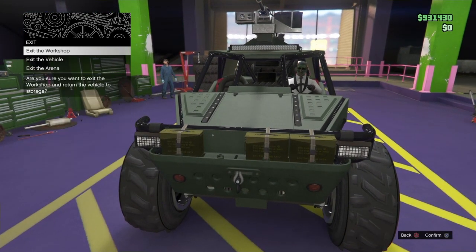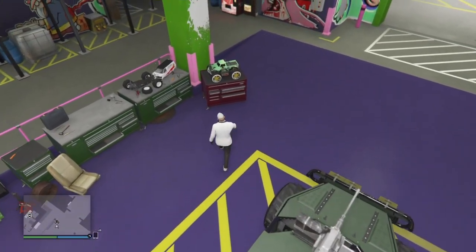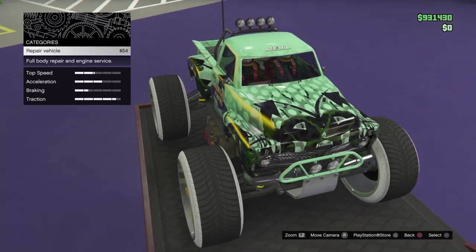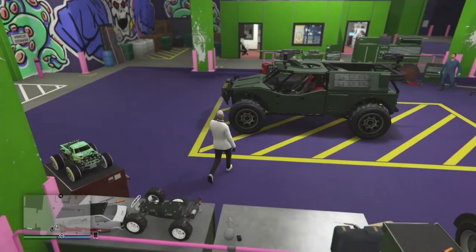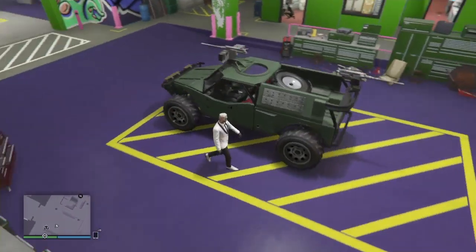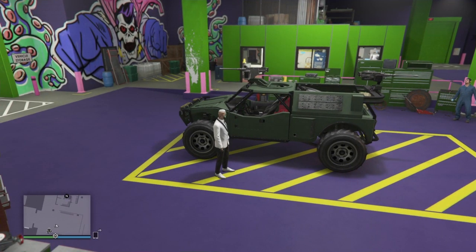All you want to do from here is hit circle, then go down and exit the vehicle. Walk over to the RC Bandito with the Benny's wheels on it, look at it for a second, then exit out. Go back over to the Barrage. When you go in, you're going to hit pause, then X and interaction menu, and go to the glitched bookmark job.